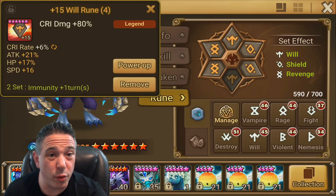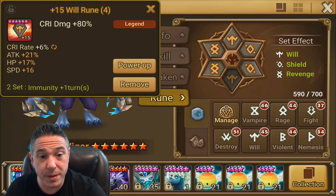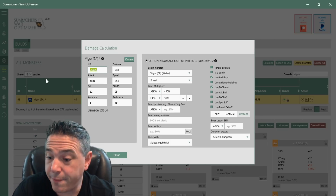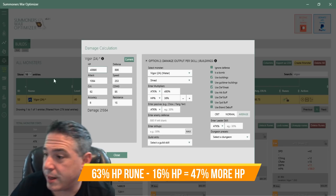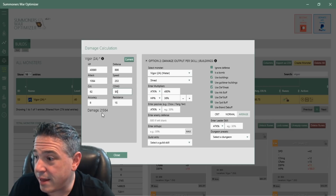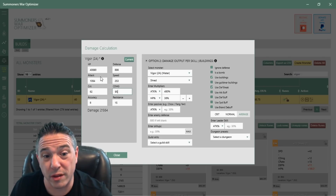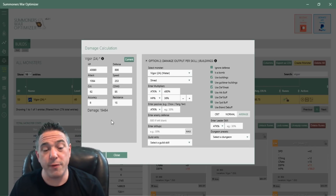We'll leave everything else the same in the stats. Since I have 17 HP now, adding 5,875 brings us to 40,890 HP. We said we'd turn that HP into crit damage, so we'll call it 95 crit damage and leave everything else the same — pretending we have an HP rune with the same attack, crit rate, and speed subs, just reversing the crit damage and HP. Previously I was at 21,564. Now I hit calculate — and I'm at 19,484.